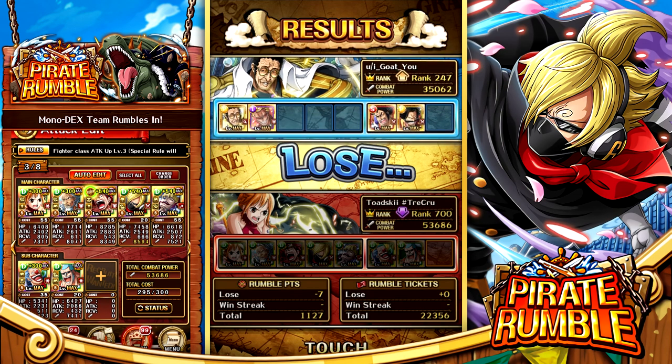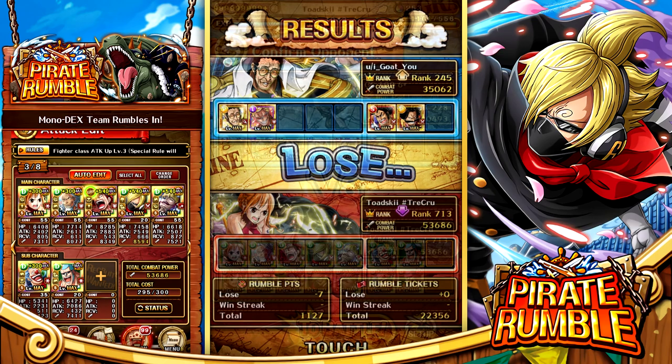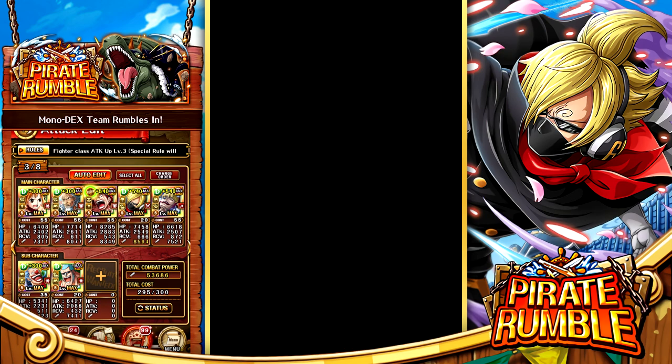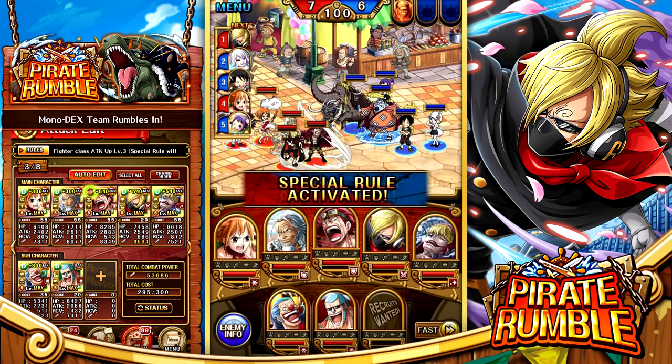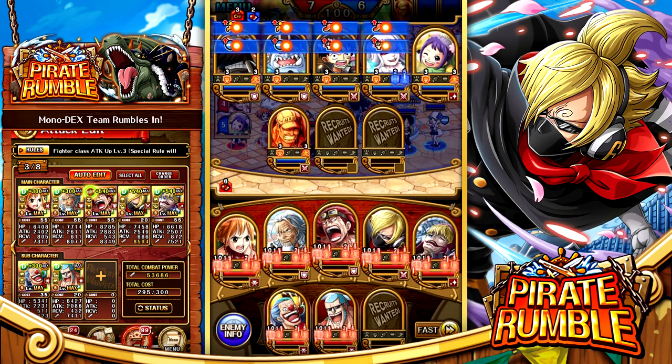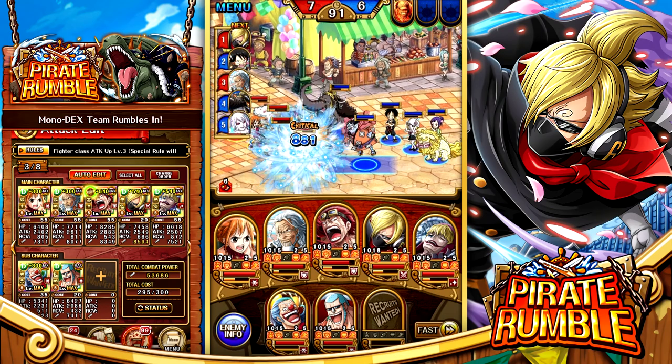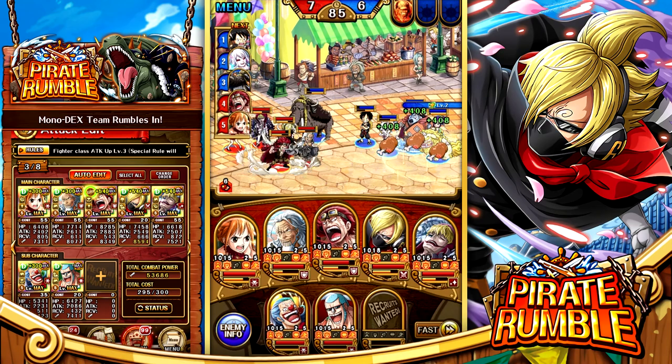Let's see if we can find a team that this DEX team may have an easier time against. Our next enemy has a fighter team. It has Jack, who has some really annoying health cuts; Jimbe can be quite annoying to deal with; and Carrot is going to be a big problem because her fixed damage is quite significant. Otama is also a big priority — she heals back a pretty decent amount of HP for the enemy. Jack launching his special within the first 30 seconds will give a pretty good health cut to our team, and Kung Fu Luffy does a good chunk of damage with a high chance to paralyze.